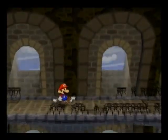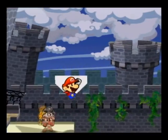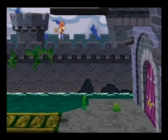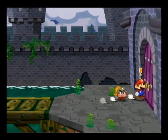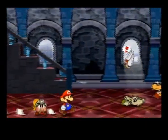So the star piece inside the fortress is inside the room with the mini-boss battle against the Red Bones — you know, it's the room where we found a dead body which Koops thought was his father. That room. That's the room we're looking for.